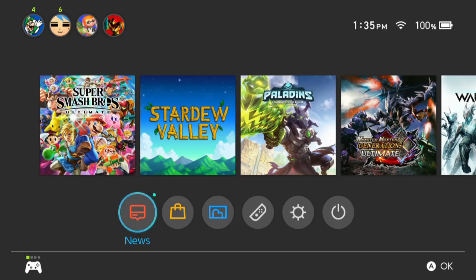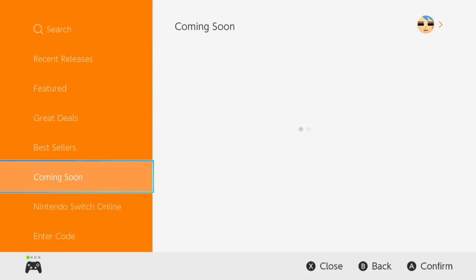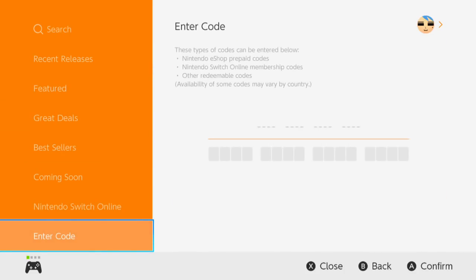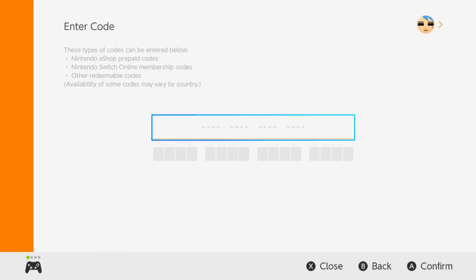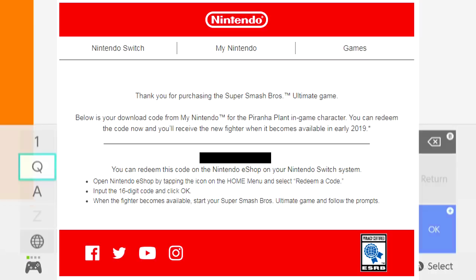Let's go to the eShop real quick. Alright, now that we're in the eShop, we're here to enter the code. The code will be in the email. I'll probably show you the email itself, but not the code — because by the time you watch this, the code has already been redeemed. Just go through the process of entering each individual character.